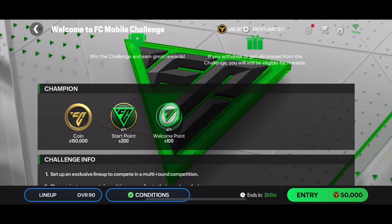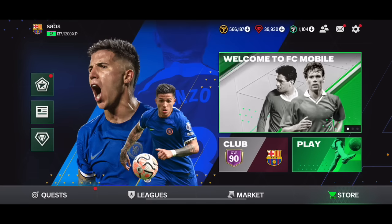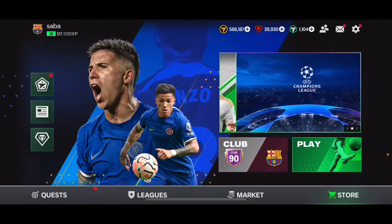Challenge mode is not the best way to earn coins. You'll get some welcome points and start points that help you open packs, but with coins you need to spend 50,000 and if you win all the matches you only get 150,000 coins back. It's not the best way, but you'll still get some in-game tokens that will help you make coins later on.